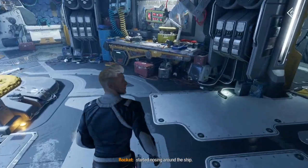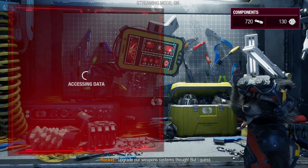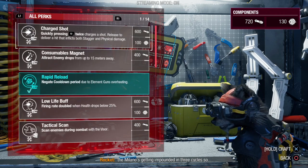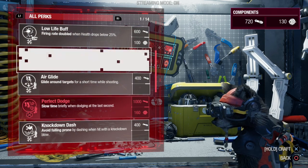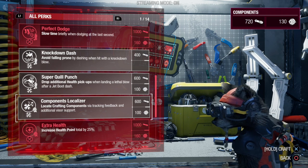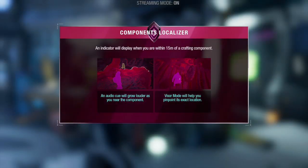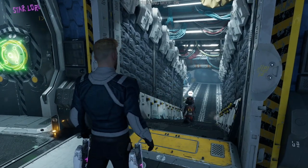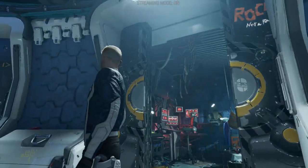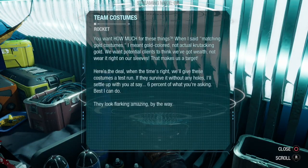Using the workshop quickly — there's an upgrade available: Localizer, which locates crafting materials. That's going to help a lot in the long run. Rocket complains about the rain. Checking all the upgrades — looks like we're good to go.